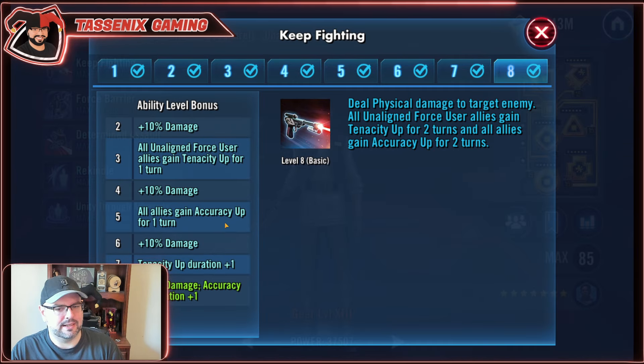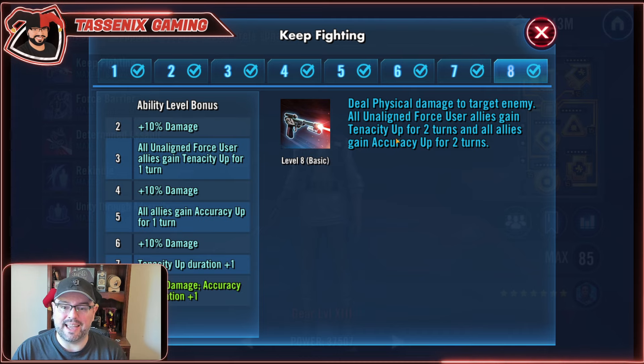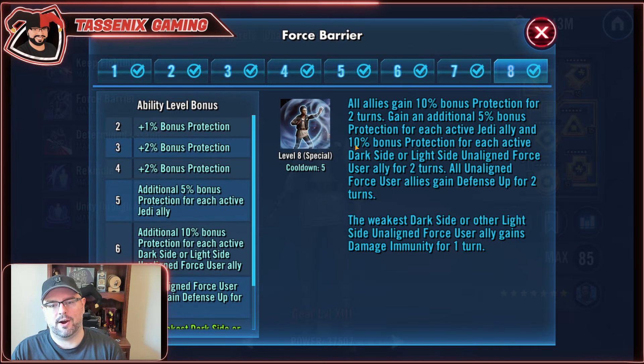Her basic is Keep Fighting. Deal physical damage to target enemy. All UFoo allies gain tenacity up for two turns, and all allies gain accuracy up for two turns. I'm just going to be saying UFoo from now on — I'm not going to keep saying Unaligned Force User. So that's where accuracy up for the whole team comes from, off of her basic. Her leadership gives out 50% critical damage to all allies who have accuracy up.